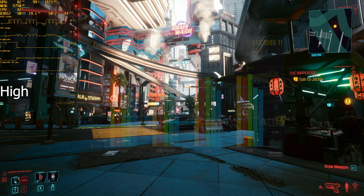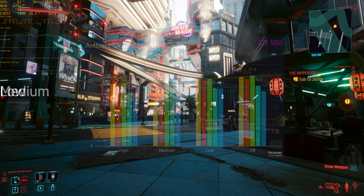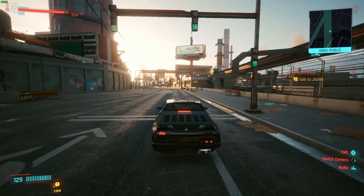Then we have ambient occlusion. By lowering the setting, you can expect to gain 3 or so FPS, and on a lower-end PC you can expect to gain possibly even more. The difference between 3 FPS on the 1080 Ti and 3 FPS gained on the 1050 is that on the 1050 you only started with about 19 and ended with 21, whereas on the 1080 Ti you started with 51 and ended with 54 — it's a pretty large proportional gain for lower-end GPUs.